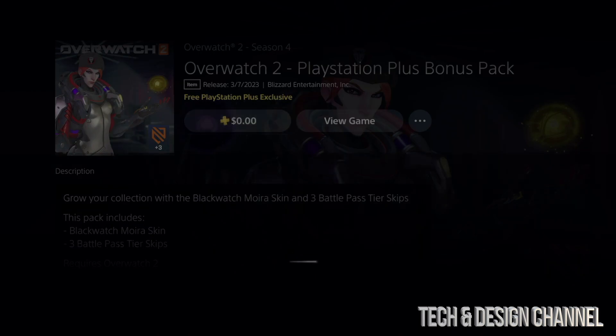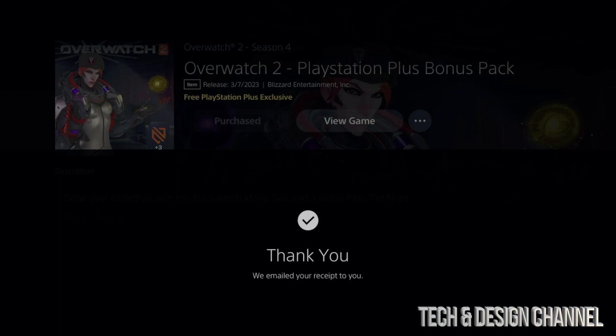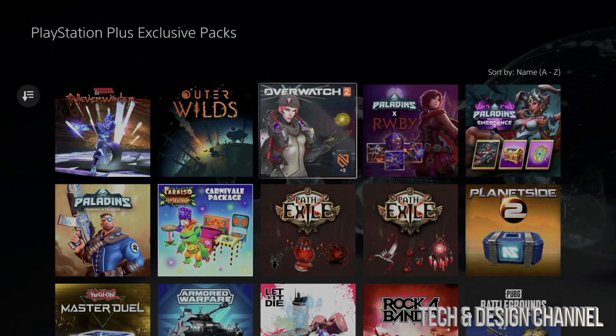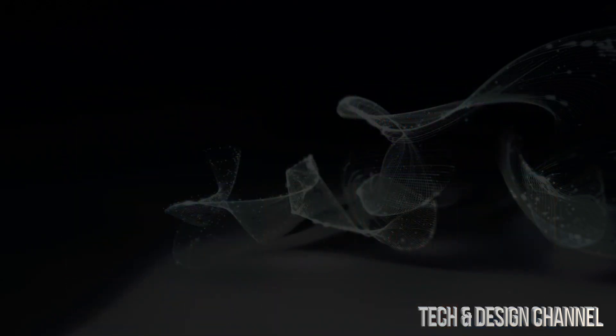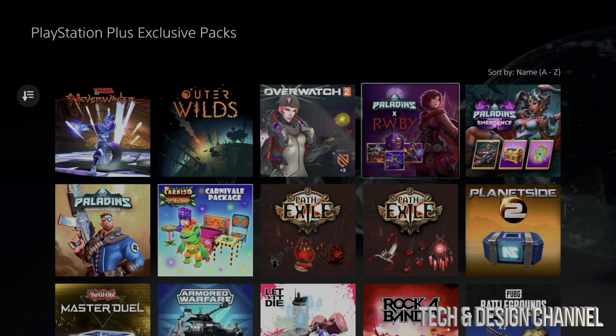In Overwatch you're going to notice it says zero — that means it's free for you. You can confirm that purchase and you're done. Again, just make sure your games are fully closed so you won't have any glitches. Restart your PlayStation if you do, and then you should see everything in there once you start up the game with no errors.